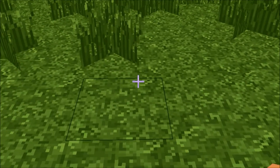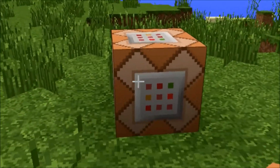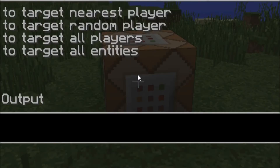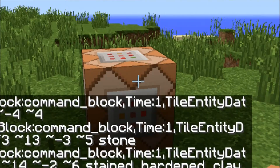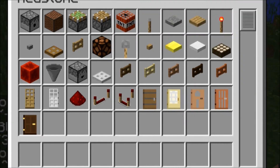After that, you put the command block somewhere spacious. You right-click it and paste the command that's going to be in the description. After that, you press done, and give yourself any pressure plate.